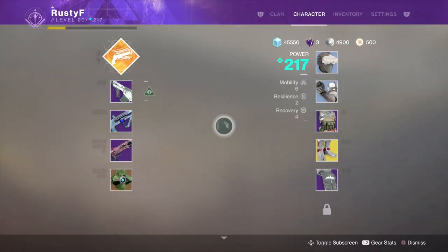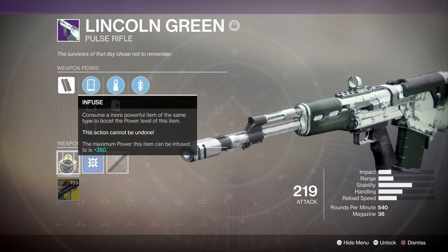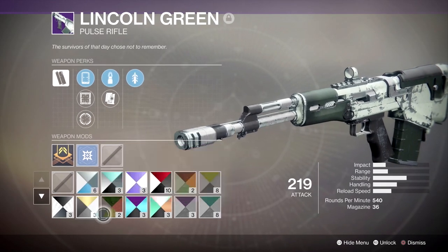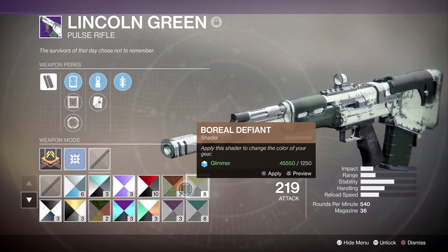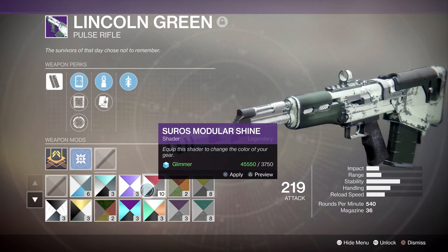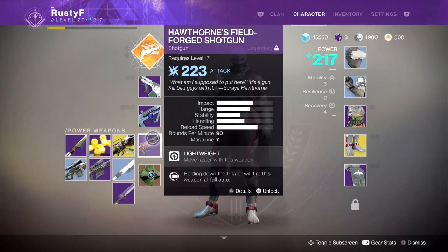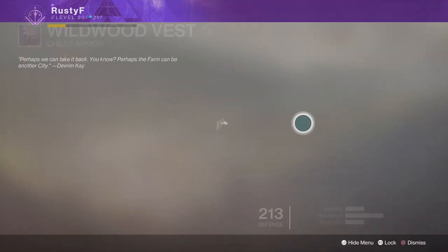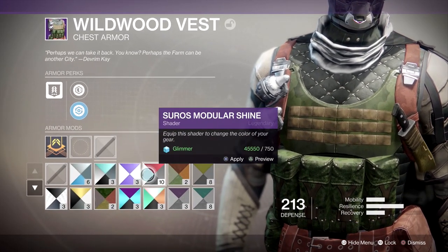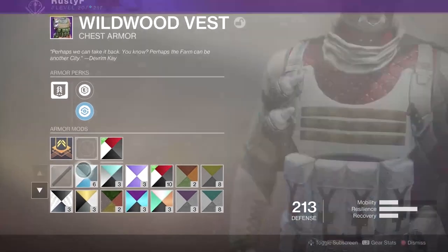We also got the Suros shader, which I think you can only get from that pack. It's very white and black, which is sort of the Suros way. You can see that you can put shaders on guns now, which is kind of neat. Let's see it on this piece of armor — kind of a very white look.